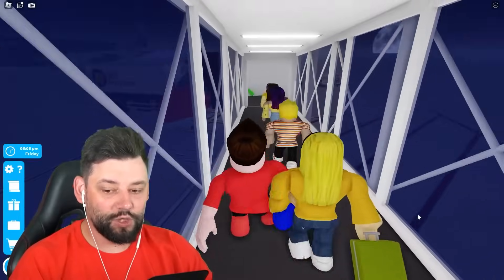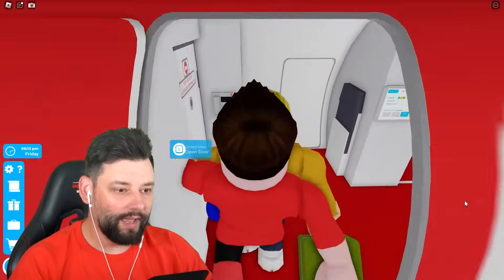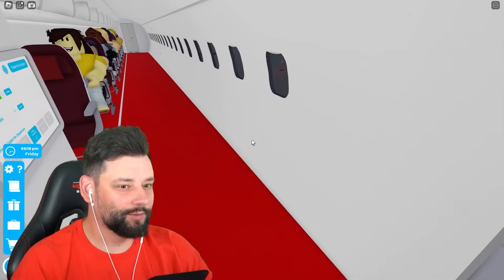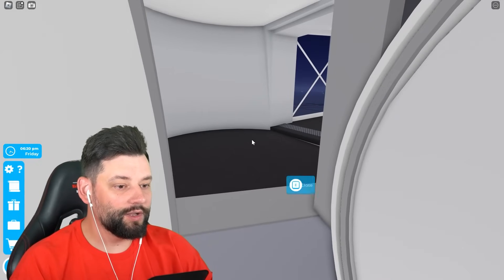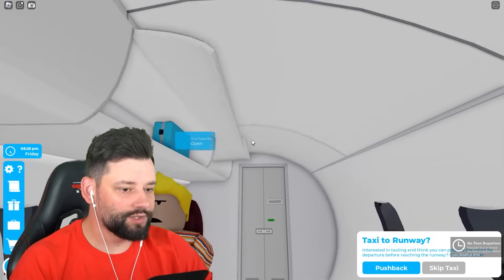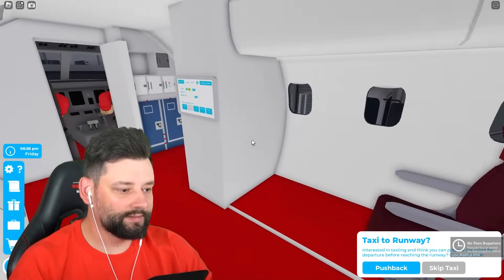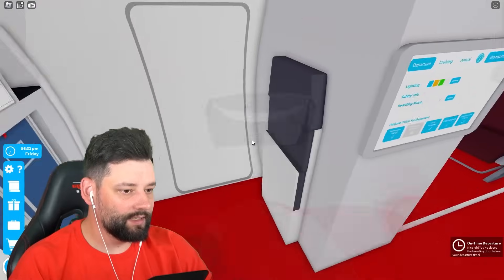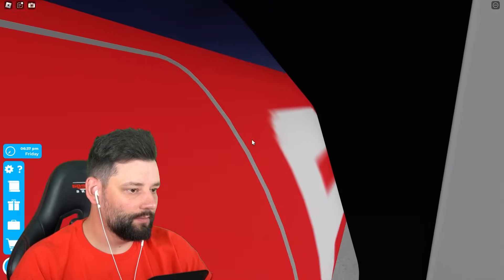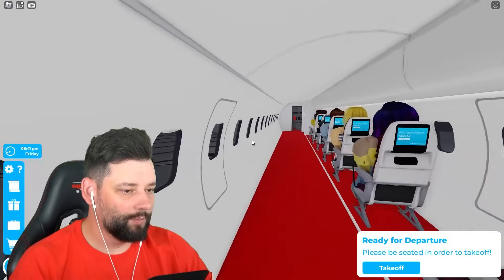We'll get this done super quick. The question is, with the Water Salute, what plane should we pick? We've got to pick the new one, right? The A340. We have to. Come on, you fool. Close the door. Overhead lockers. Seatbelt. Nice. I'm going to skip taxi. We're going to sit down. Have I missed somebody? Yes, I missed somebody. Sit upright, please.